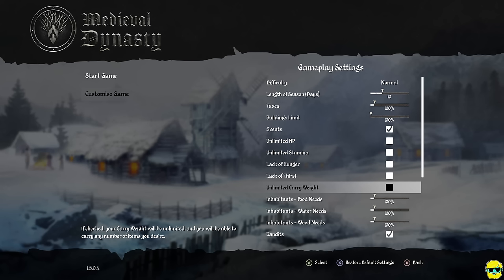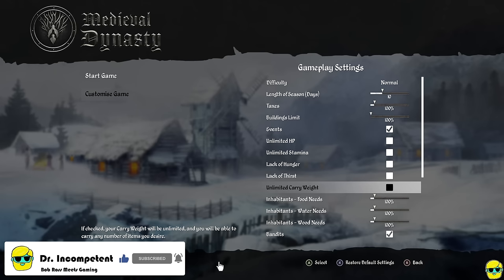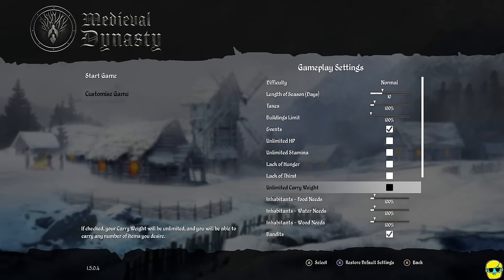In this game you have a certain amount you can carry, and it's very realistic. You've got to drink, clean yourself, eat — there's day and night, heat, happiness, all this stuff. If you don't have carry weight toggled, you'll chop down one tree and that's basically all you can carry. Toggling it makes the game faster. You can turn it on or off at any time. If you find yourself frustrated by stamina, hunger, thirst, or carry weight, just turn it off and have fun.